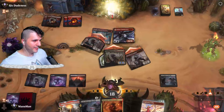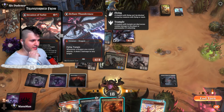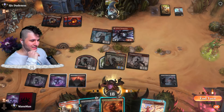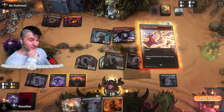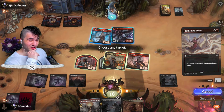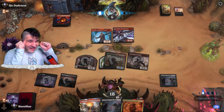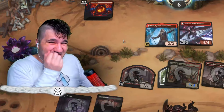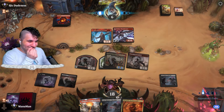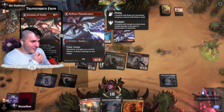Bang bang bang, down to nine. Now we've got to make a decision — they're going to swing in for six or eight. I think we just Lightning Strike their face, take them down to six. Now I'm scared — we have 18 life though. But that Divine Thundermaw is scary.